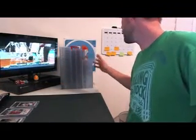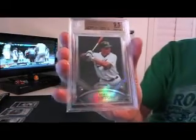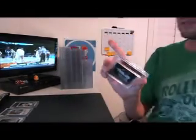We got a Mike Stanton Black Refractor from Bowman Sterling, 9.5 — Dine Marv, for Dine Marv, 7 of 25. First card for Dine Marv.